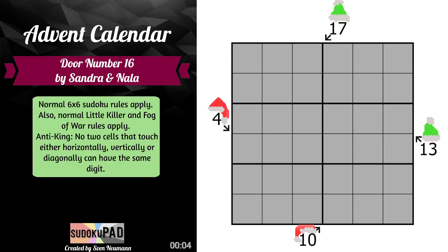4 is probably the best place to start, because how do we make 4 with 3 digits? The only way is if we have 1, 1, 2. So this is 1. This can't be 1 by anti-king, so this is 2 and this is 1.